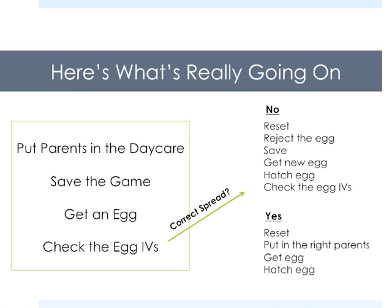Before we start, I just want to quickly give you a heads up of what's going on. Basically what we're going to do is we're going to put parents in the daycare, save the game, get an egg and check the IVs. We check the IVs and if the IVs are passed down in the correct way — so in this case if attack is the stat that is not passed down — then we simply just reset the game, put in the right parents, get the egg and hatch the egg and we're done. Super simple. Not passing down the attack stat is a one in six chance so you can see how fast this process really is.